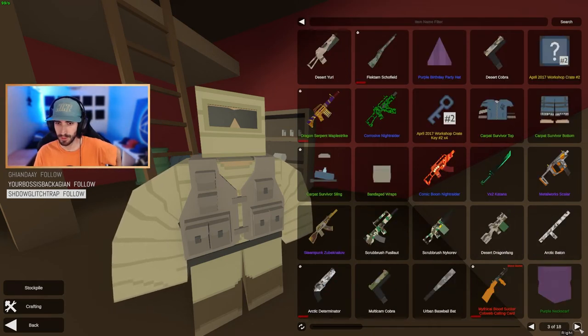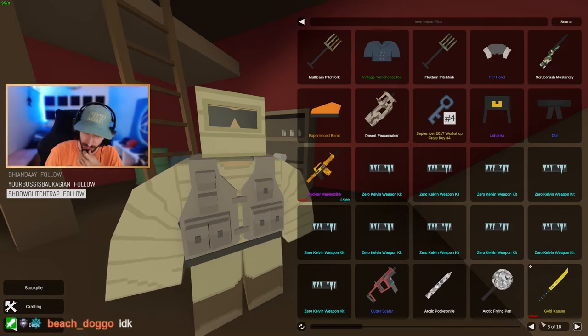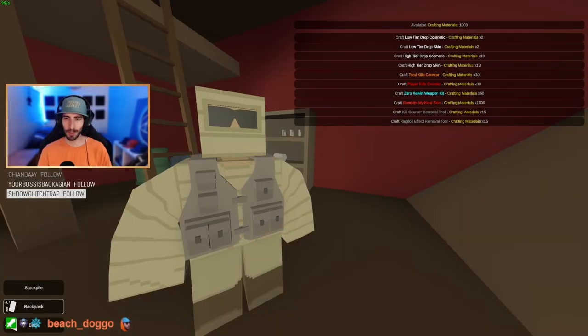I recently salvaged a thousand scrap on stream and crafted my own mythical. Here's the footage from that if you guys want to check it out. Alright guys, it's the moment you've all been waiting for. We've got our thousand scrap — we're gonna craft a random mythical skin. Here goes nothing.